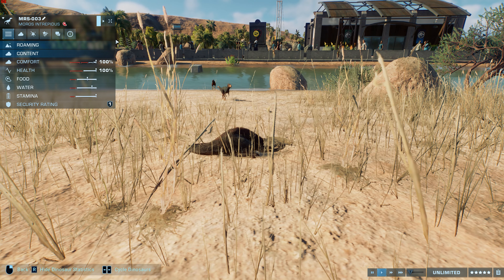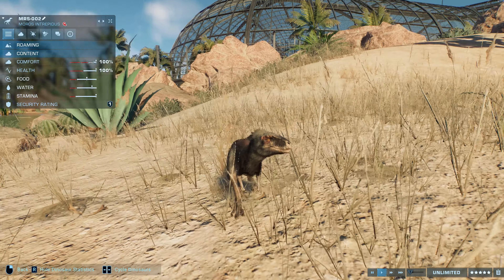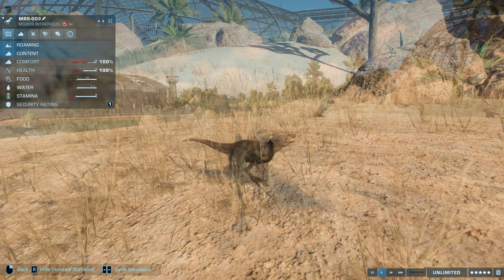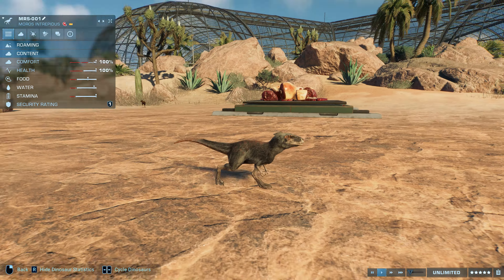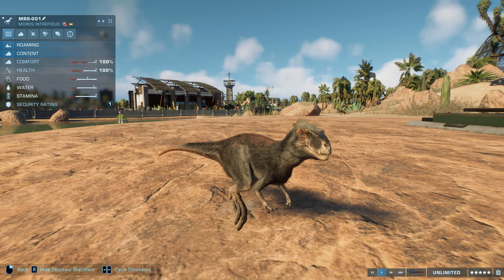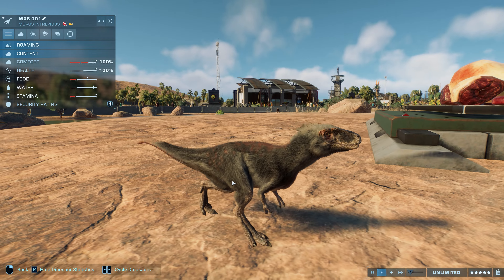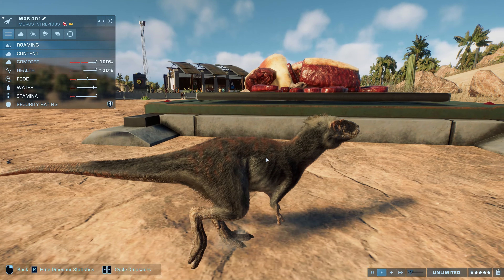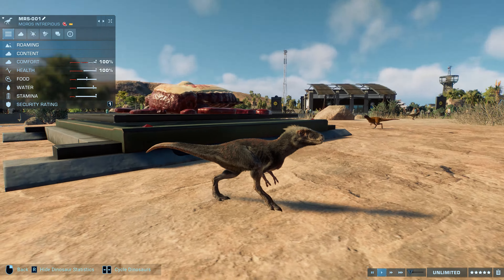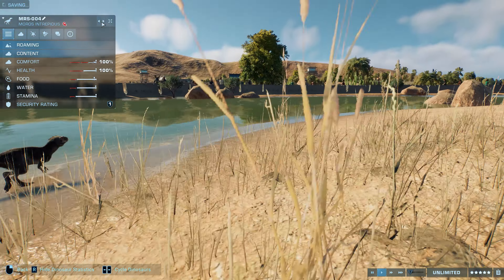Welcome again — this time to the real-time part of the video. We are in front of the habitat we just built, in first-person mode. One of you commented under my last video that you miss first-person tours, so we're going back to it. This is where we have the new Atrosiraptor habitat, and on the other side we have the new Moros Island. I really love it with the aviary in the back — it looks really cool with all those rock formations and the little guys living in here.